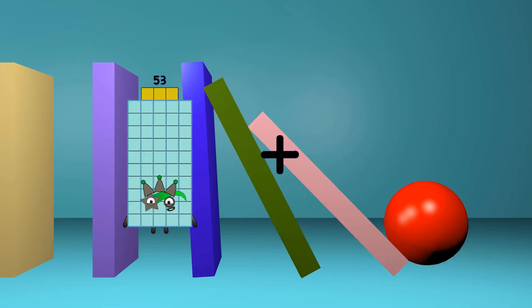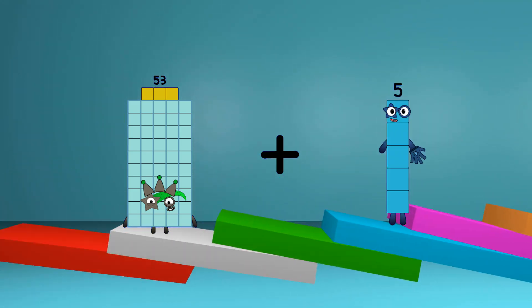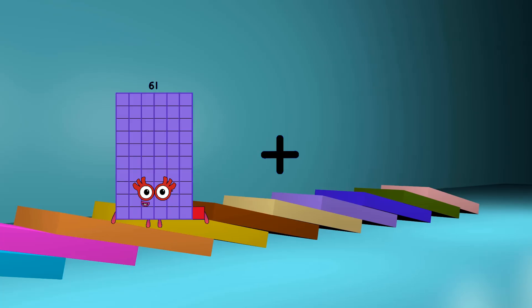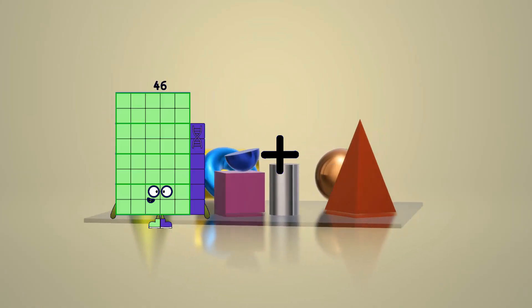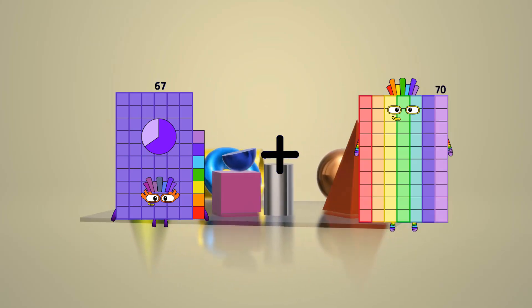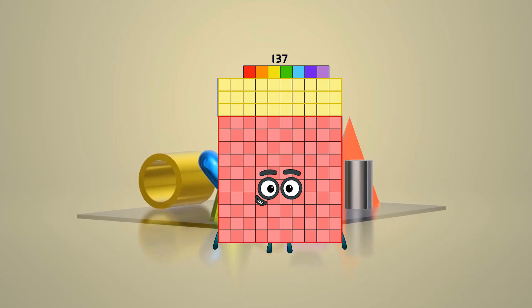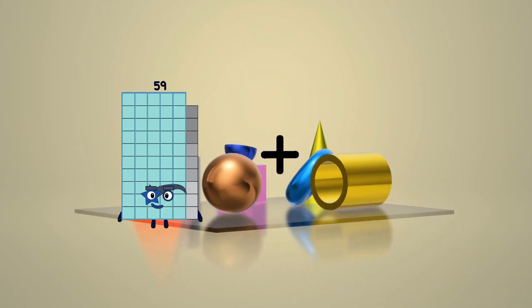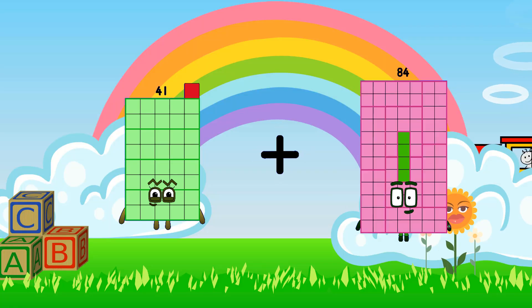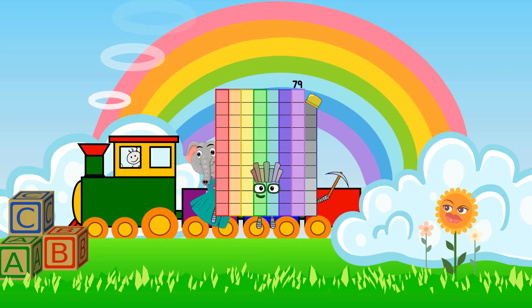53 plus 5 equals 58. 67 plus 70 equals 137. 41 plus 38 equals 79.